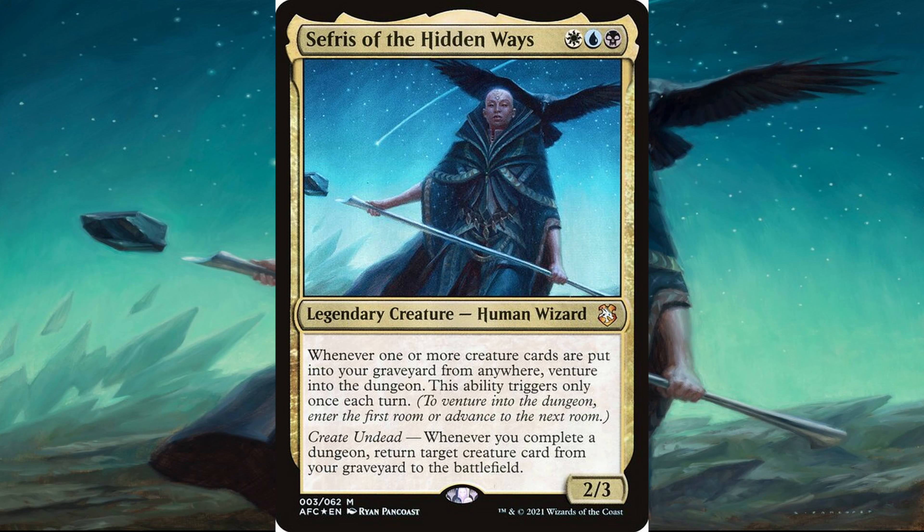This deck inspired me to play more dungeon mechanics. Most dungeon cards were in white, black, and blue — green had maybe three or four, and red only had one legendary creature. I really hope Wizards makes more sets like this or at least more ways to access dungeons in other color combinations, like red-green or green-white. We never got a second set, which I'm sad about because I really love this dungeon mechanic and want more.